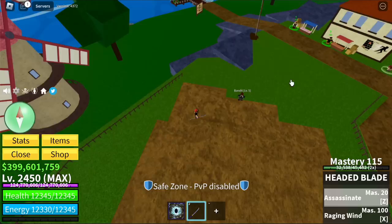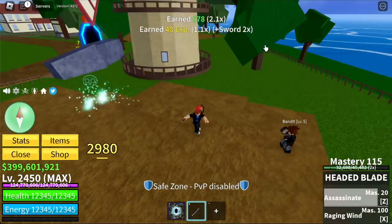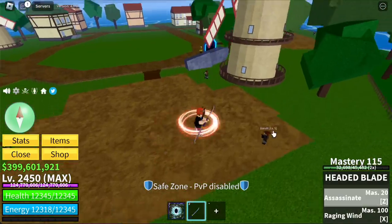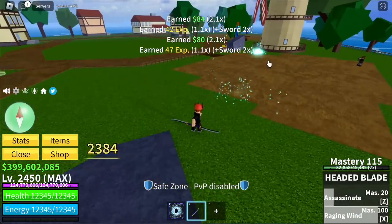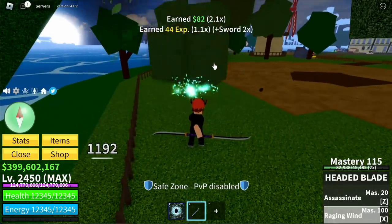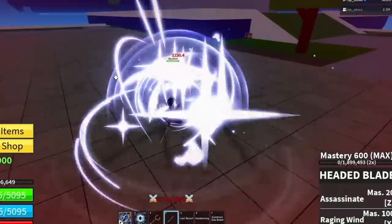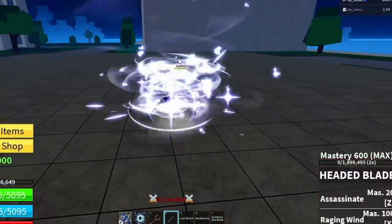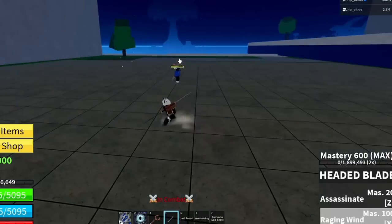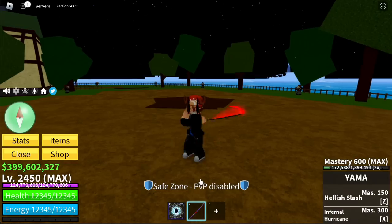Moving on, we have the Headed Blade — you can buy this at the Skylands. Skills are Assassinate and Raging Wind, which produces three Tornado Slashes. For the reworked version: Assassinate and Raging Wind look almost the same with some better graphics.